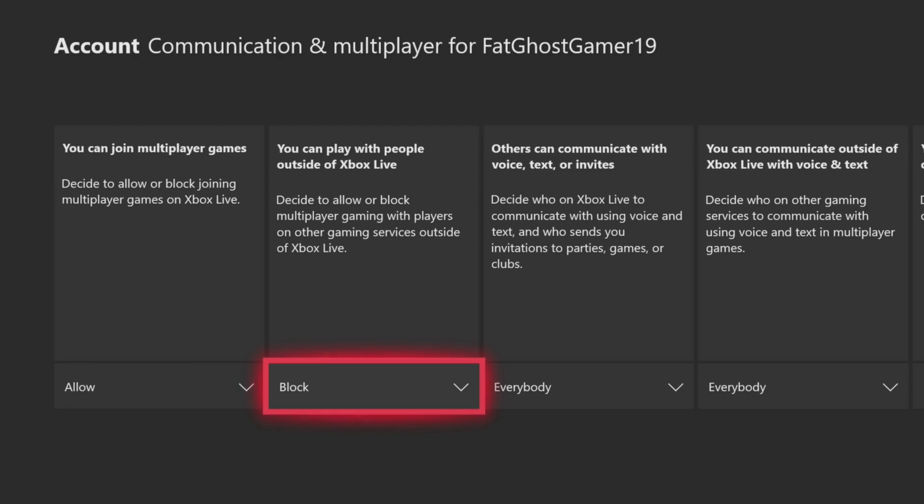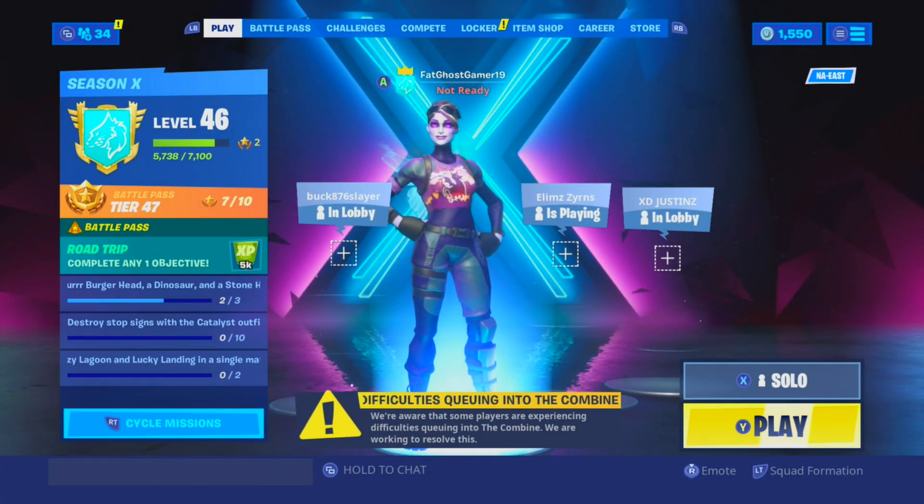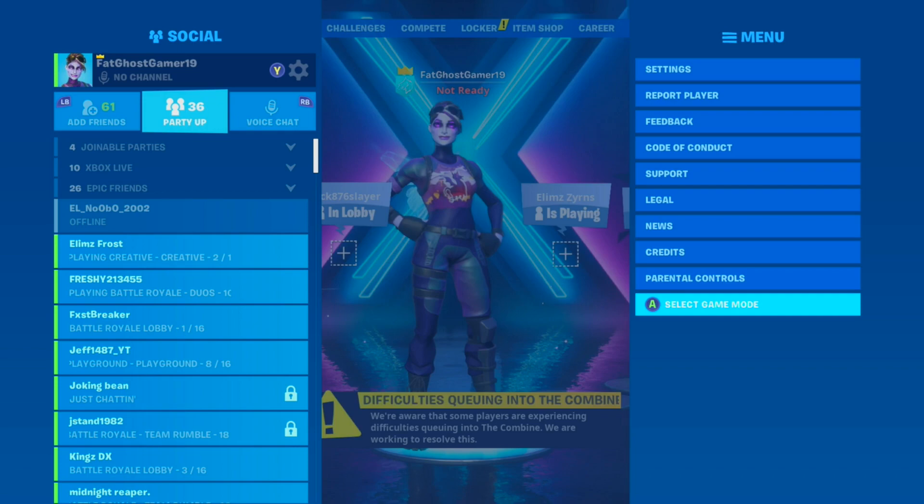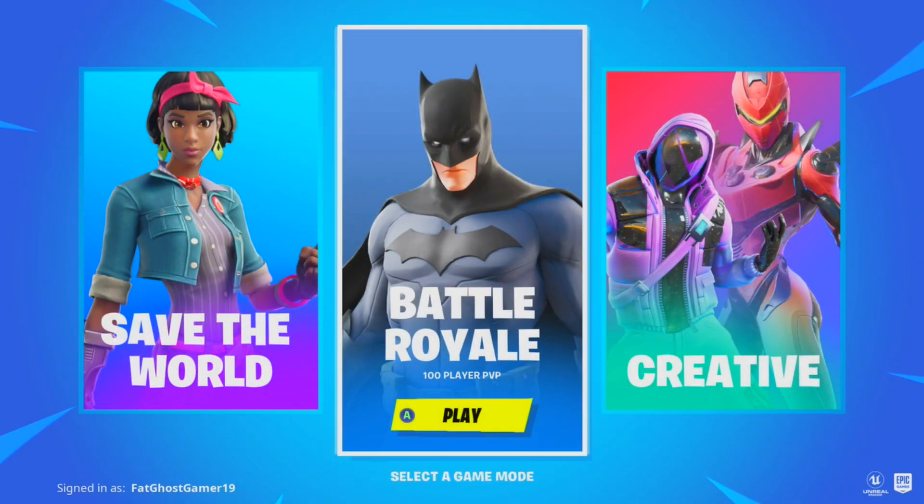Once you're done, go back to Fortnite. It usually says 'limited pool' — if it doesn't show that, a quick solution is to go to your menu, go all the way down to Select Game Mode, and press A to go to the menu.